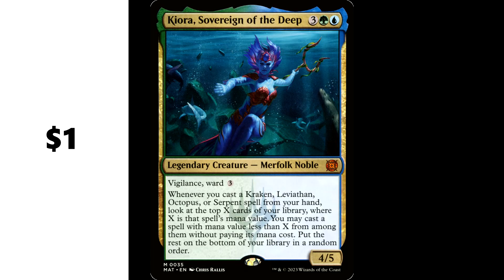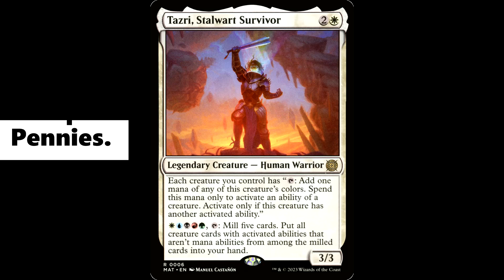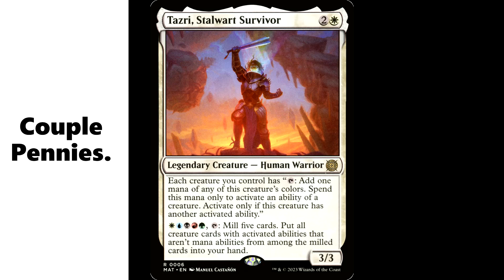Then you got Kiora, Sovereign of the Deep — three green and a blue for a legendary creature Merfolk, it's a 4/5 with vigilance and ward 3. Whenever you cast a Kraken, Leviathan, Octopus, or Serpent spell from your hand, look at the top X cards of your library where X is that spell's mana value. You may cast a spell with mana value less than X from among them without paying its mana cost. Put the rest on the bottom in random order. This is a really neat build-around commander with a sea monster theme. Ramping into big sea creatures and casting free spells sounds like a lot of fun, and there are some neat build-arounds here.